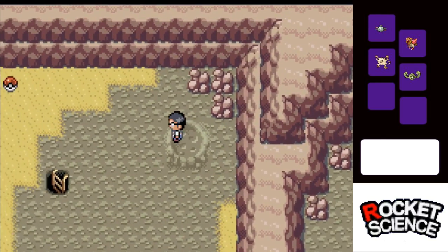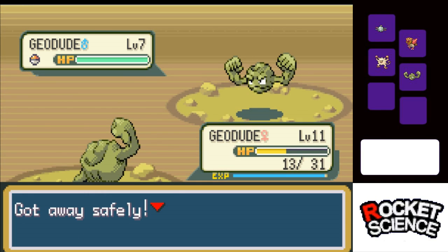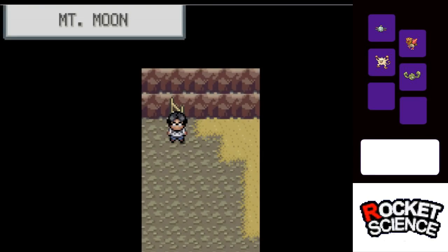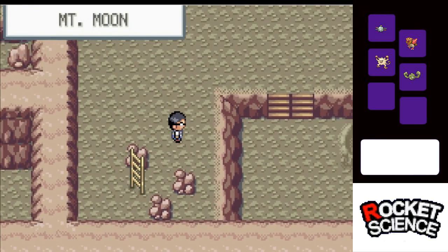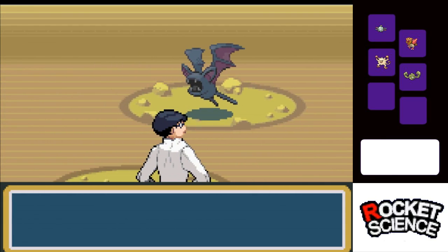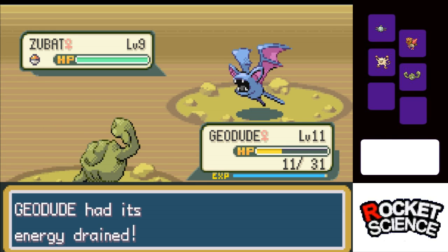I've worried about the next three gyms, I don't need to worry about Sabrina right now. Actually, Sabrina and Koga are interchangeable, but Koga is first — it's right there in the trainer card. If you disagree that's fine, but you're wrong. Moonstone — that's good. I'm going to fight the Fossil Maniac, aren't I? Why didn't they just have the Rocket Grunts already here take the Fossil? There are two or three already here — just call them, have them take it. Never mind, ignore what I said.